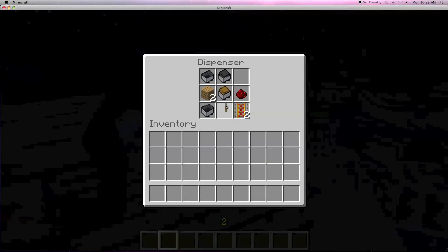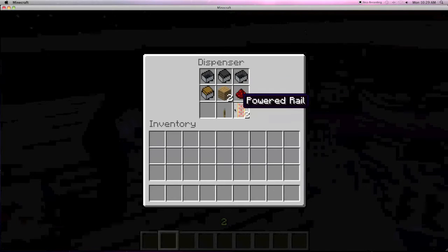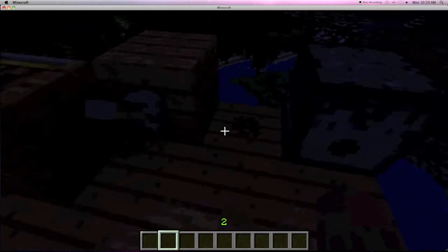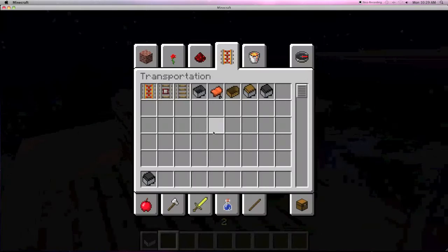I have a mine cart dispenser which you go upstairs, and I will put the server IP in if you guys want to join my server. I'm not going to be playing on this one too much because I'm creating another world soon. I get the mine cart but it's the one with the chest so I can't get in.